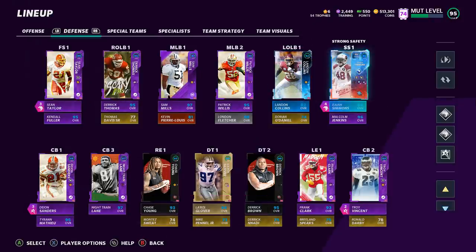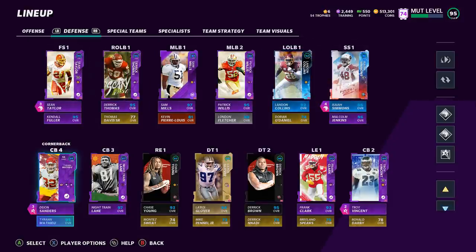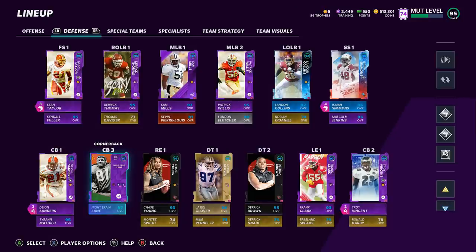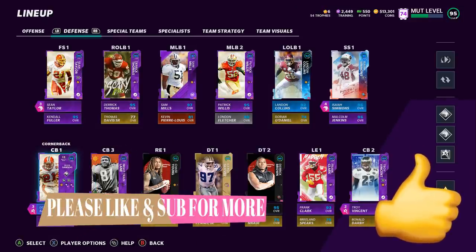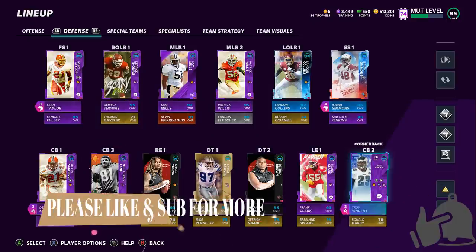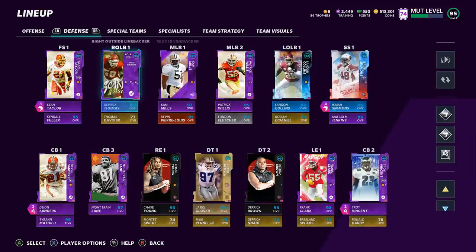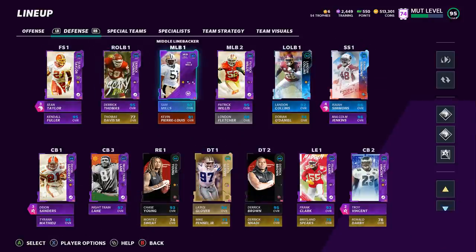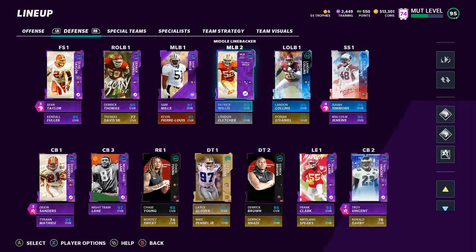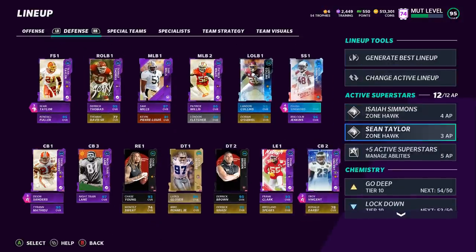Looking at my defense, the only positions that matter are the safeties, the secondary, and the cornerbacks. I don't care about my linebackers or my defensive line. No matter what game mode you play — when I used to play CFM I wouldn't take a team unless it had a very good secondary. That's paramount. I only really use three different cornerbacks and about five different safeties. The linebackers are just spot holders; the defensive tackles make no difference to me.